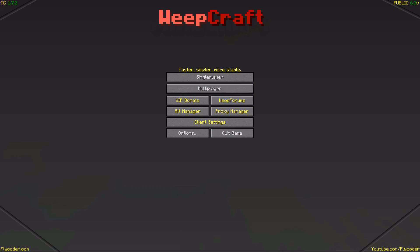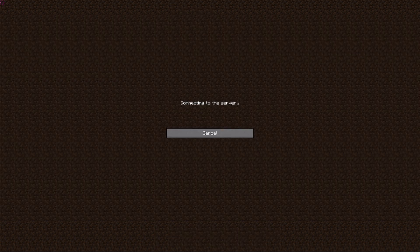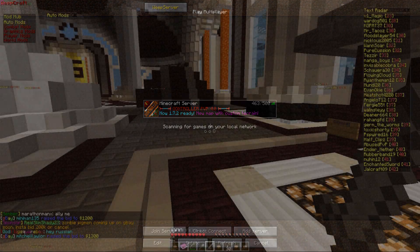Now let's go to the game and check out the hack client features. At the top we have a web server button — clicking it connects you to the WeepCraft server, but currently the server appears to be down.